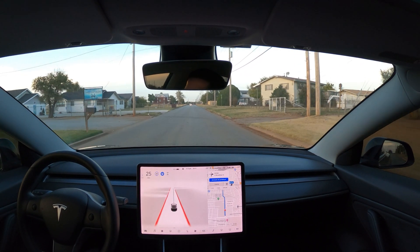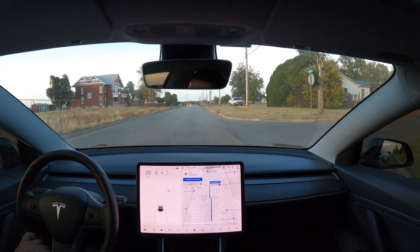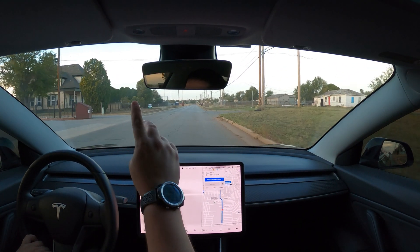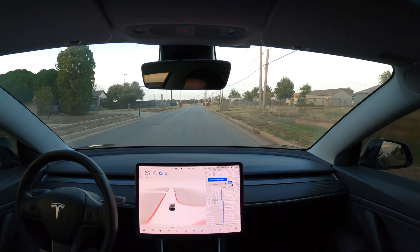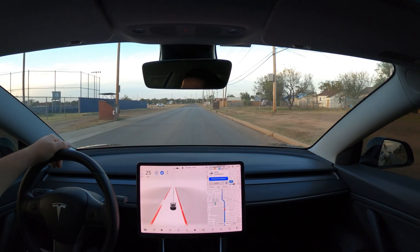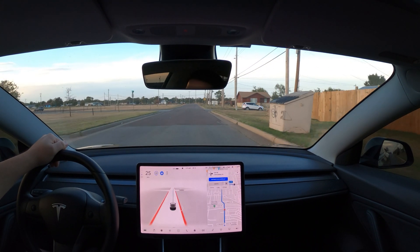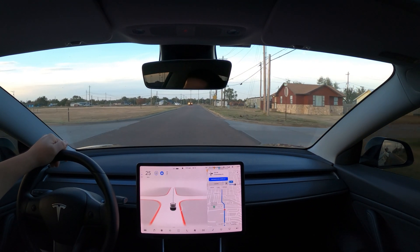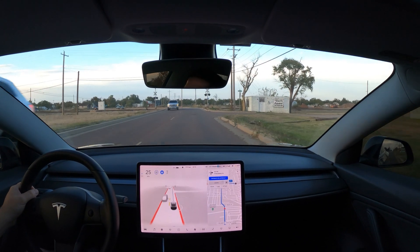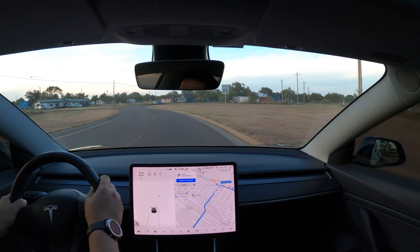Why does it drive in the middle of the road? I disabled it again because I can't stand it. Activating again and here we go — right over to the middle of the road. You can see where the middle of the road should be. We're starting to get lines up ahead so it's moving a bit closer to where it should be — just in time for a line of traffic. I took over because it was going to hit the curb.